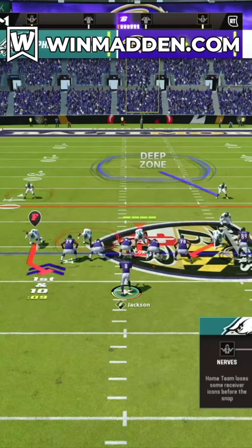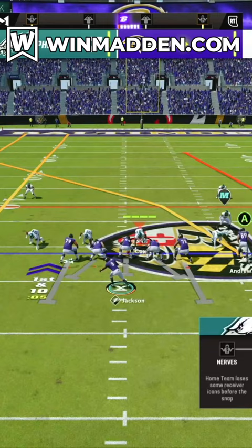Now, man defense will slow this down, but in order to effectively shut this down, I recommend putting a defensive lineman into a spy, and paying attention with your user to make sure that spy has help taking down the opponent's quarterback.